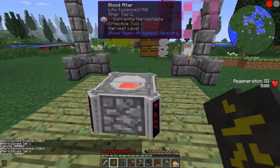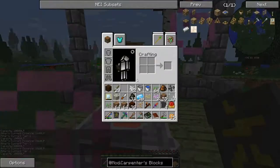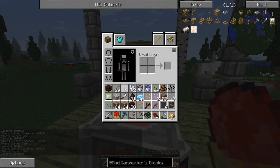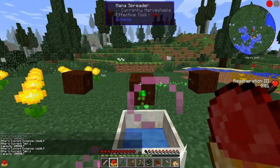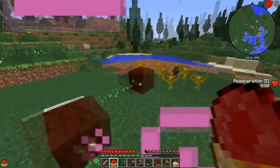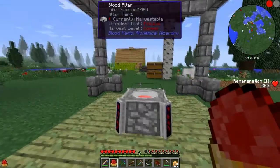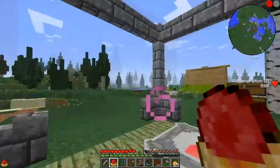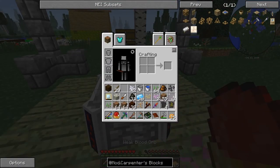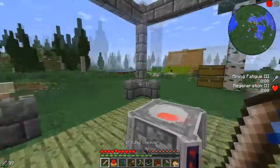Now we can stab and regenerate like a madman. Let's see how much essence — I get a little FPS drop, sorry guys. I have quite a bit of essence in here actually. It's starting, it's building up its internal buffer. Guys, what does this mean? This means we have a really awesome system. Just love it — look at the regeneration I have now, permanent Regeneration 3. The place where I can use it like a madman!